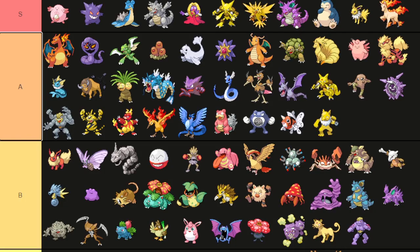Exeggutor loses Sleep Powder — that's a major nerf, and he drops out of S tier. Starmie loses Minimize and Recover, also a major nerf. Jolteon gets Sand Attack over Double Kick, which is not as bad as Golem losing Self-Destruct, which was a very big deal.